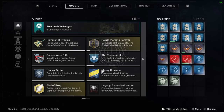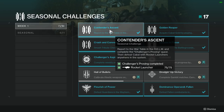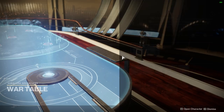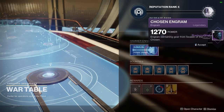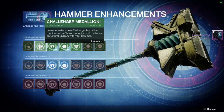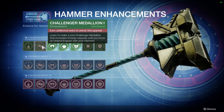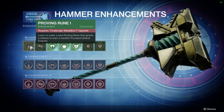So how do you get these upgrades? If you go back to your quest log, you'll see a button at the top called Seasonal Challenges. Click this and you'll see a bunch of challenges to complete. The first few will give you a medium boost to your War Table reputation as a reward. Complete one to go back to the War Table and accept your level-up reward, which allows you to pick an upgrade from the Hammer Enhancements menu. Note that some upgrades require completing a different upgrade first — for example, before you can unlock Proving Rune 1, you need to unlock Challenger Medallion 1. Currently it seems you can only earn 3 War Table upgrades per week from the seasonal challenges, so choose your upgrades wisely.